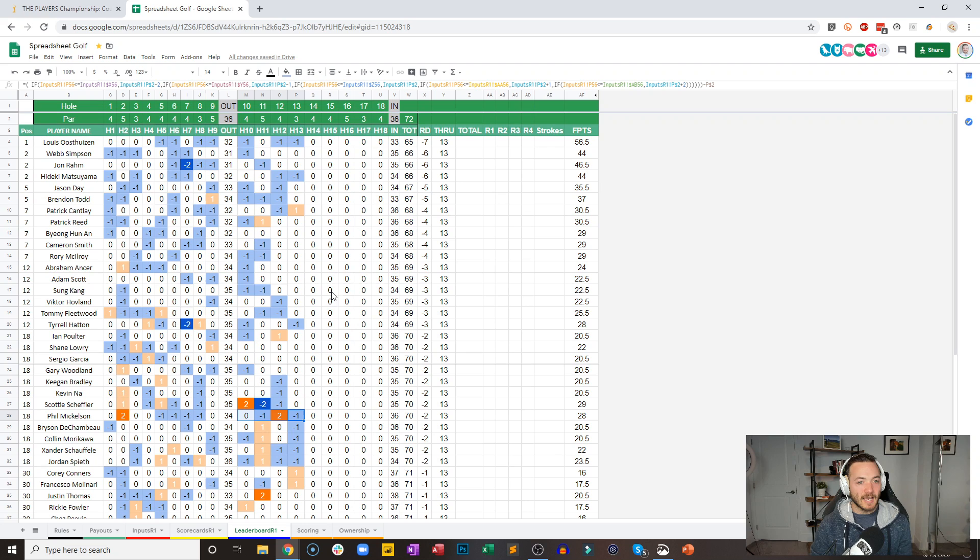Webb for the first time in this event has gone three straight holes without making a birdie. Looking at the top five guys here, all with clean scorecards thus far. It is now Louie in sole possession of first, a three-way tie one shot back in second with Simpson, Rahm and Hideki, and then two shots back are Jason Day and Brendan Todd.